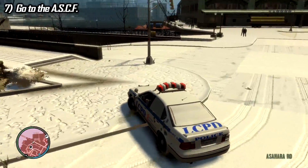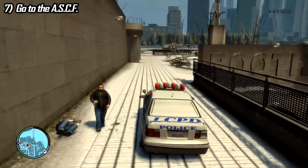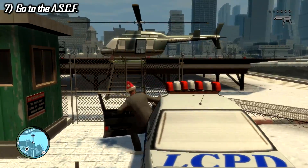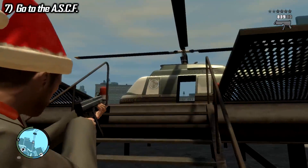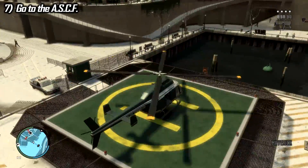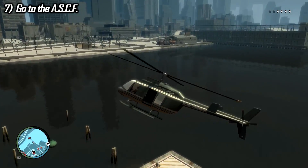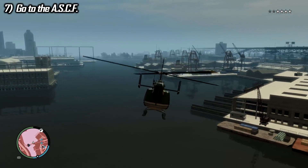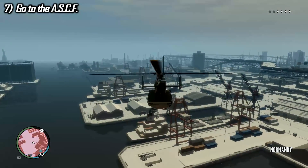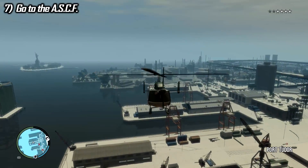Even with the helicopter strategy there were issues — I have about eight minutes of that step to discuss. Also, I shoot the helicopter window first because for some reason Niko Bellic breaks the window to get in even though there's a perfectly open door right there. The animation takes a while, so it's faster to just shoot the window out first.